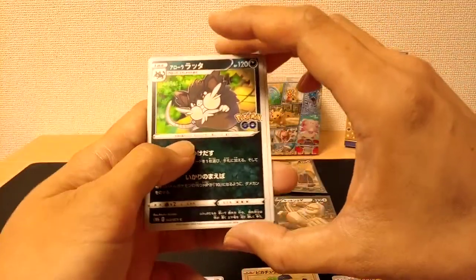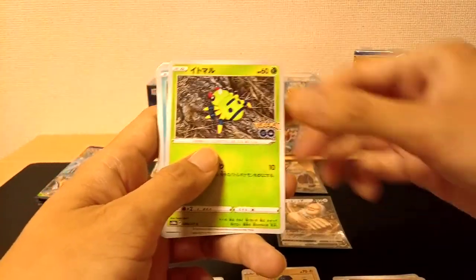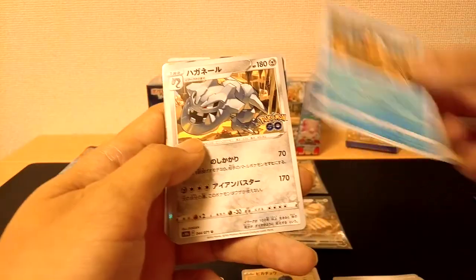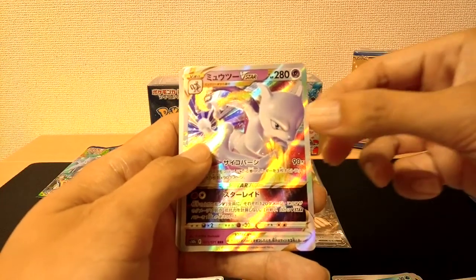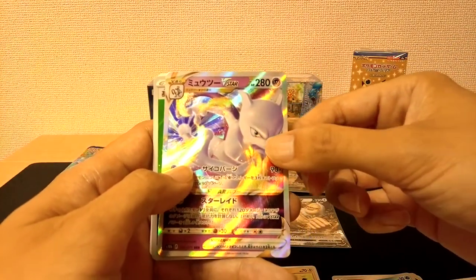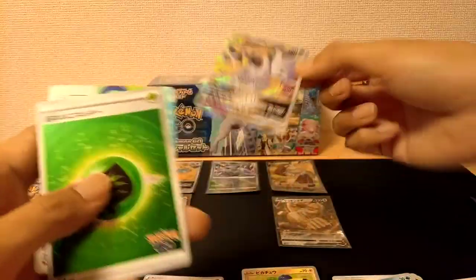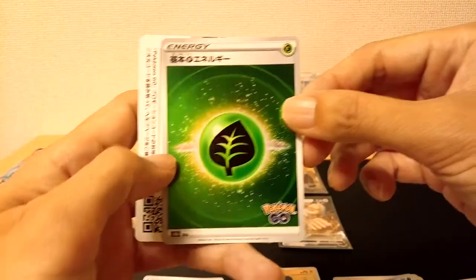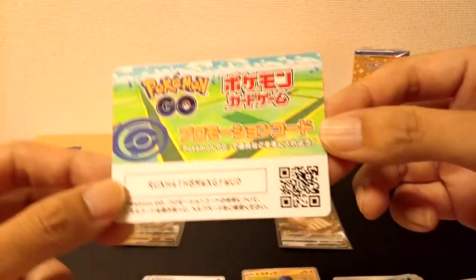We have ourselves a Raticate, a Spinarak, a Magikarp, Steelix, and a Mewtwo V Star — this card is a beautiful card. I am going to put it right over here next to the Dragonite V. And we have ourselves a Grass Energy and a code card.